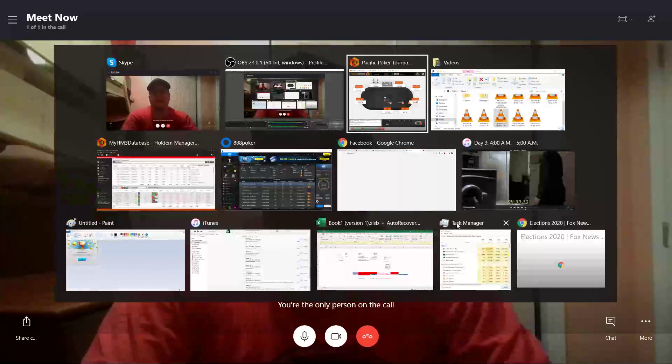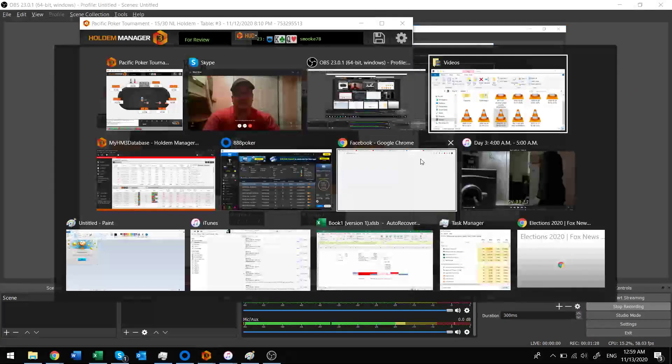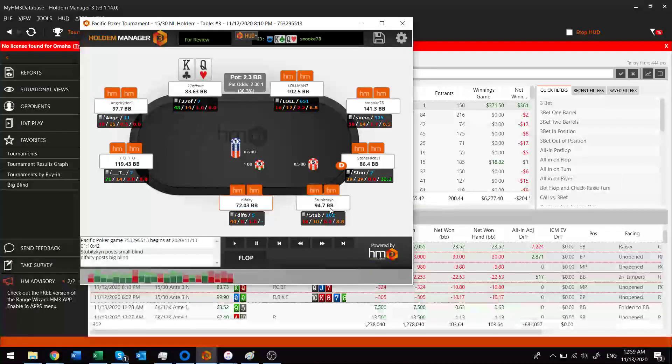Let's document this win — it was another $5 buy-in with a rebuy and an add-on. Let's review some hands. King-queen under the gun plus two — I just probably min-raised this.